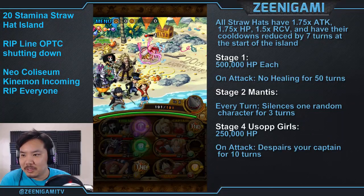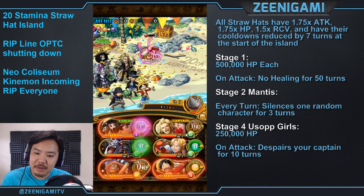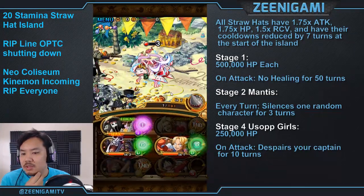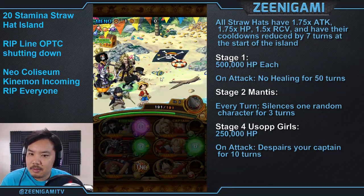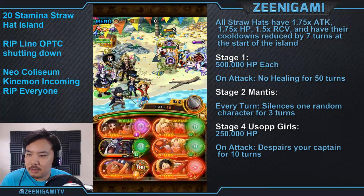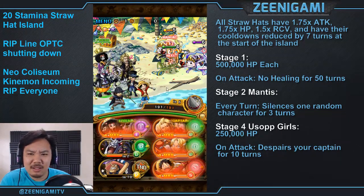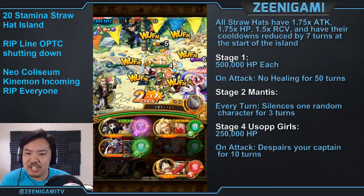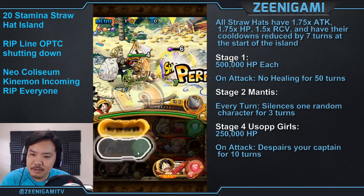Stage three is a bunch of giants, so you can use a Golden Pound Usopp special and a Sabo special to help you kill some of the giants, then leave one giant and stall until stage four. Stage four is where a lot of teams are going to die, which is why we are using 5-plus Luffy and Moria. Five-plus Luffy and Moria are incredibly replaceable — you can swap in many other characters, but make sure you can somehow get through stage three.